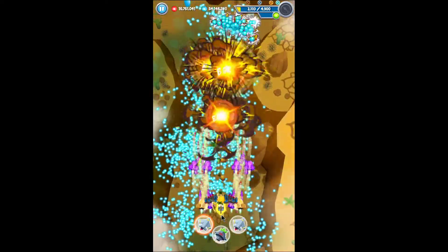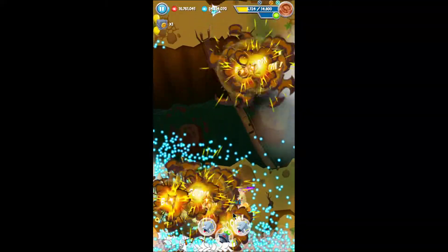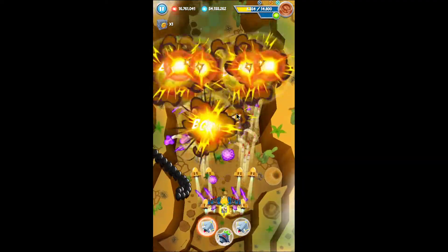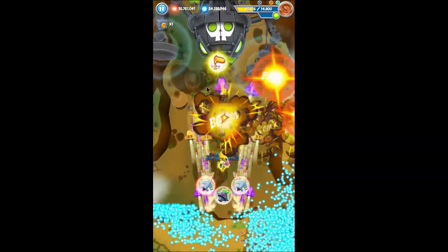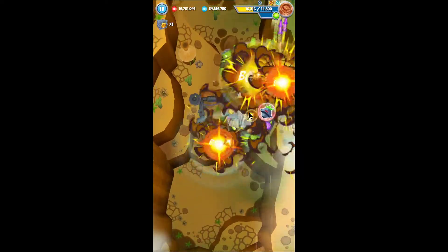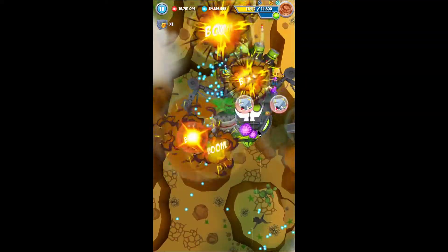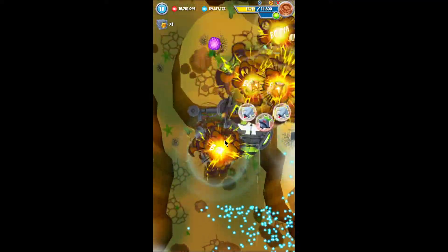This boss in particular requires a pretty specific strategy because the magnets are going to defend the boss from a lot of your weapons. To maximize the damage that you do, you want to place the monkey on top of the boss — above it, not under it. As the boss comes out, I'm going to show you what I mean. I'm going to place the super monkey right there, on top of the boss, as close as you can towards the bottom. Just keep it there, use the epics as soon as the boss comes out. Keep the super monkey right there because that's the best way to do damage to the boss consistently. The magnets are going to absorb some of the damage, but you're still going to be able to damage the boss and eventually destroy it.